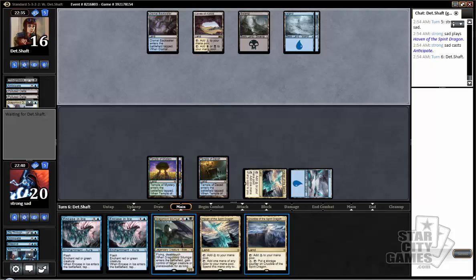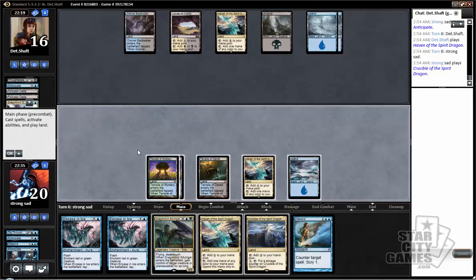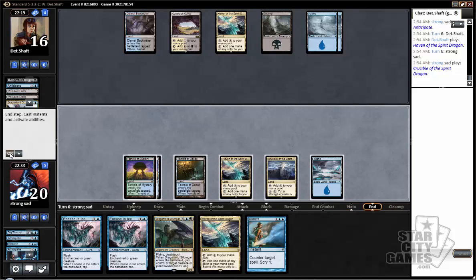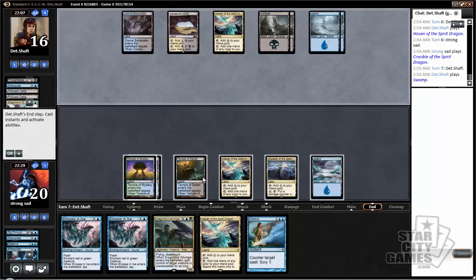We may just cast Dragonlord Silumgar next turn for no value. It's unlikely that he's going to attack with Ojutai and give us a window to steal it without having a counterspell or removal spell handy. So if he's not going to go for anything, well, we keep drawing these Dissolves in a timely fashion. Hoping he just Havens back Ojutai and casts it again. Cool thing about Silumgar is that if he casts Ugin and ticks up, we have the ability to steal his Ugin and then tick down all the way — it'll exile our Silumgar, but it'll also kill his Ugin.